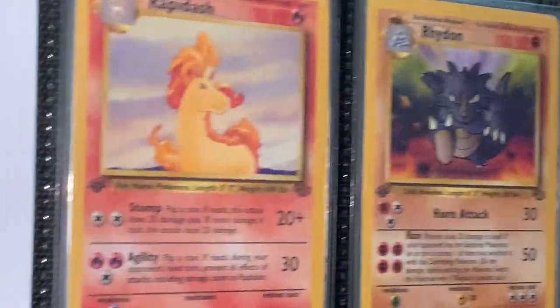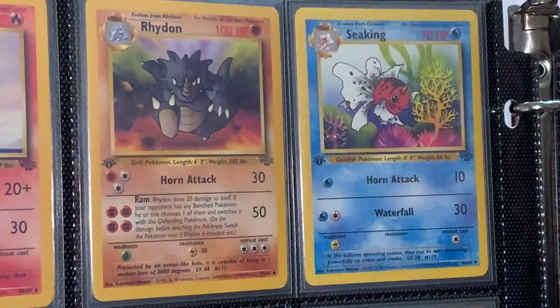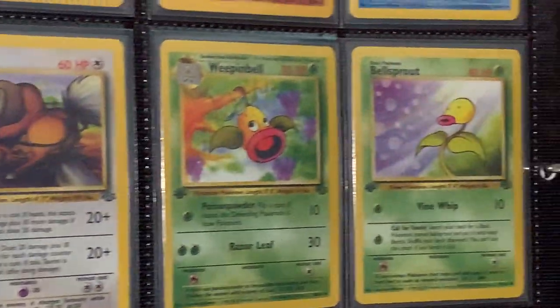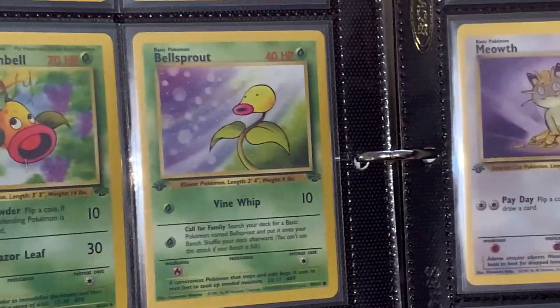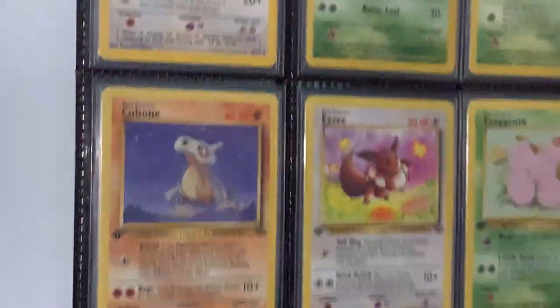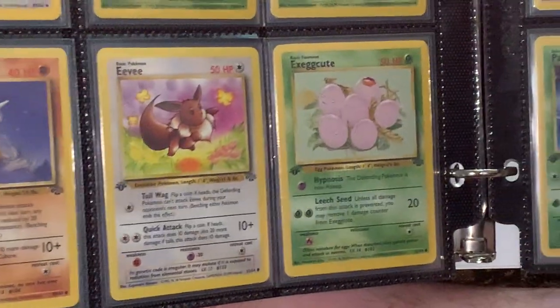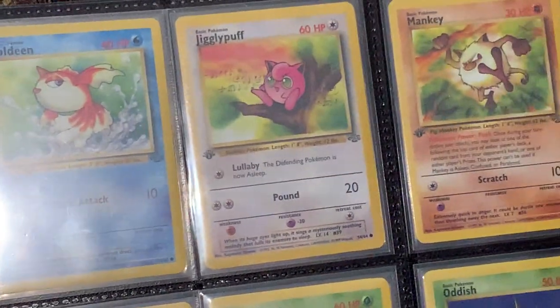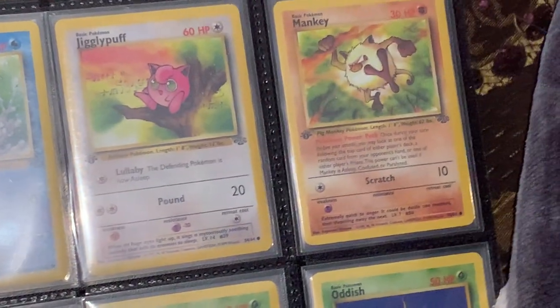And here we are — we've got Rapidash, and Rhydon, Seaking, Tauros, Weepinbell, and Bellsprout, and Cubone, Eevee, Exeggcute. Back up here — Goldeen, Jigglypuff, Mankey.